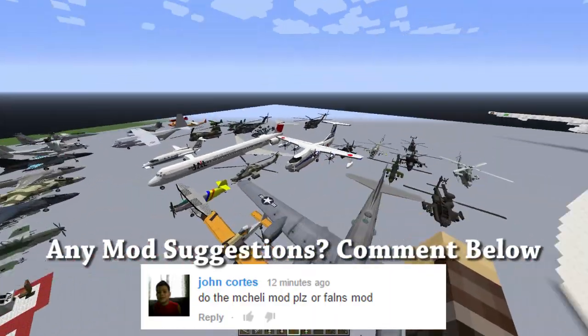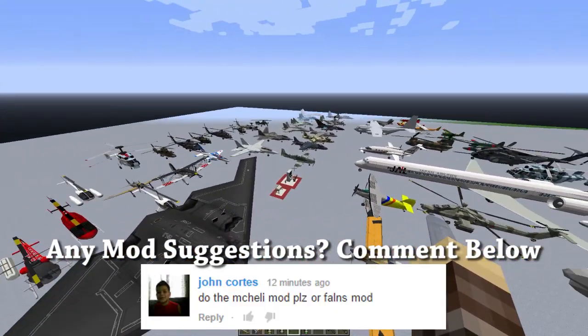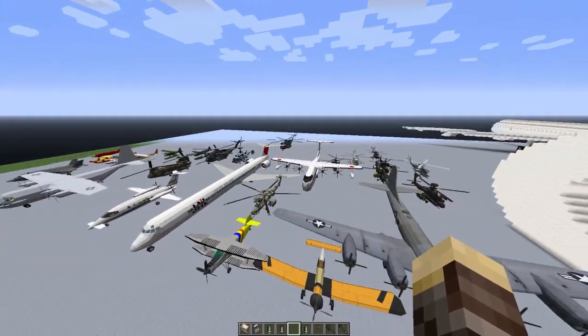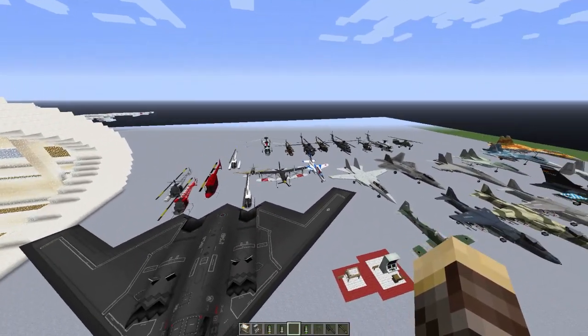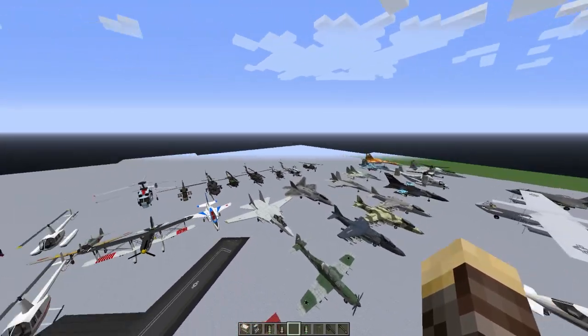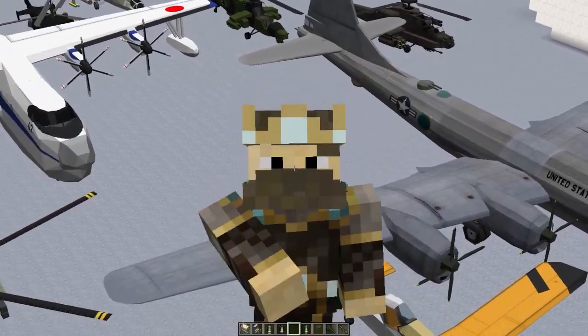Basically this mod includes tons of awesome aircrafts which includes the helicopters, planes, stealth bombers, fighter jets, drones and just a ton of other cool things. Definitely stick around to see all of these fully functional working aircrafts that you can fly and shoot missiles, hellfire missiles, heat-seeking missiles, freaking gatling guns and launchers — just a ton of crazy stuff, I love this mod!